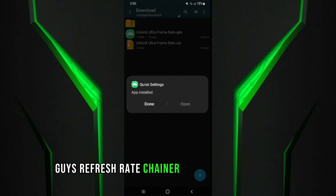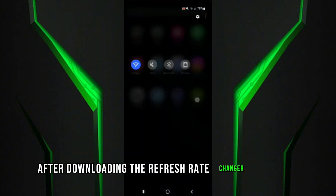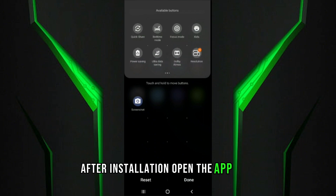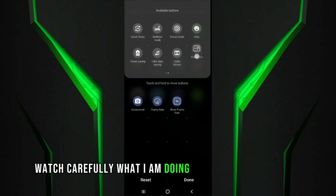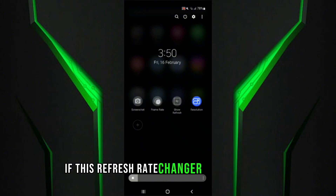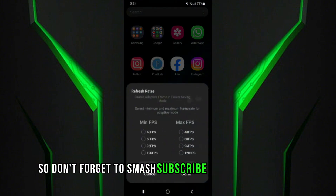The refresh rate changer link is in the description. After downloading the refresh rate changer, install it and then open the app. You will see a lot of refresh rate changer options — watch carefully what I am doing and do the same as me. If this refresh rate changer fixes lag in game, don't forget to smash the subscribe button and hit like.